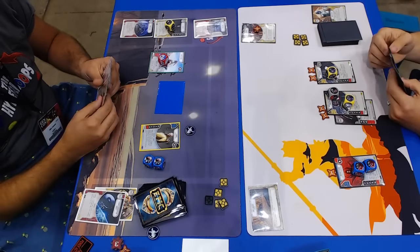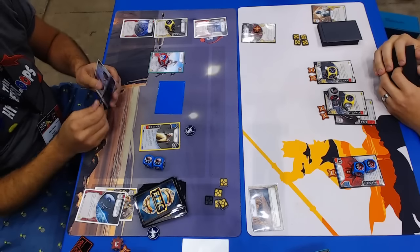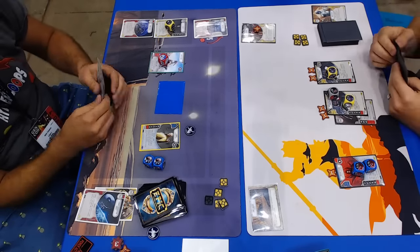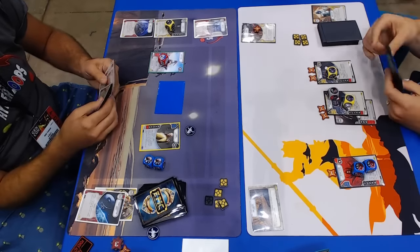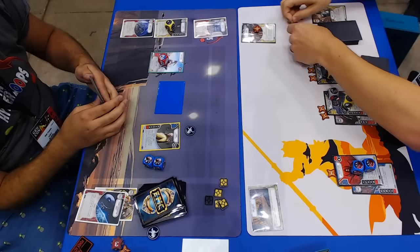The thing about Destiny is that you can always roll one. It reminds me a lot of X-Wing in that way, where you're never truly out of the game until it's over. And Nick's got six resources, so he can drop a Hailfire Droid. It's a shame Aphra's gone.